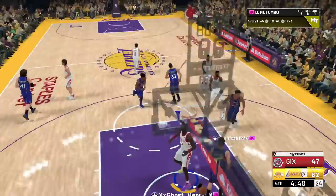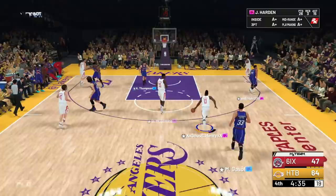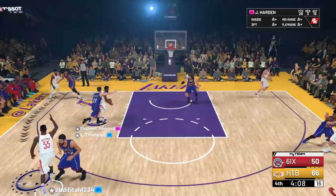I'll take another easy assist. Those transition threes are not gonna work here anymore. Going straight to Harden — driving through, going all the way, give me a dunk! Let's run some more pick and roll — driving, give me that easy lane to the basket. Thank you. This card dunks a lot.